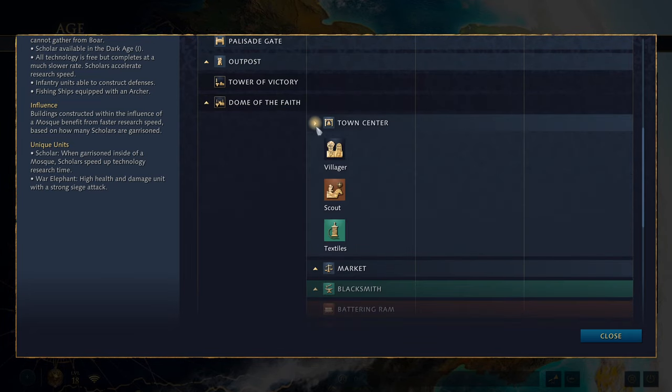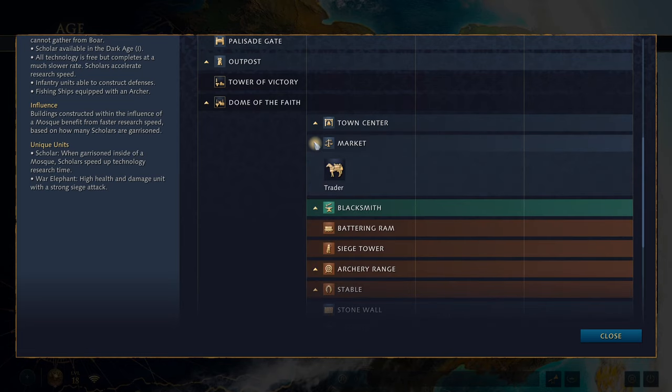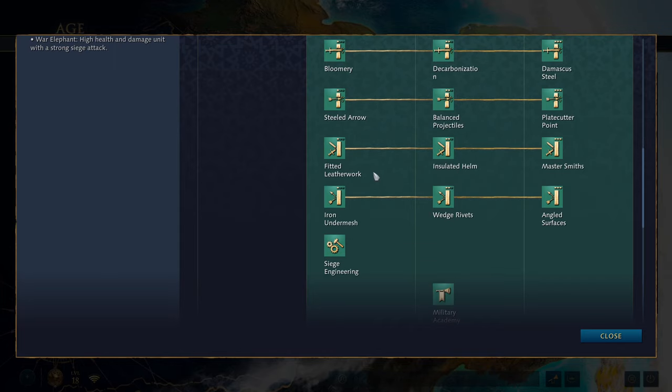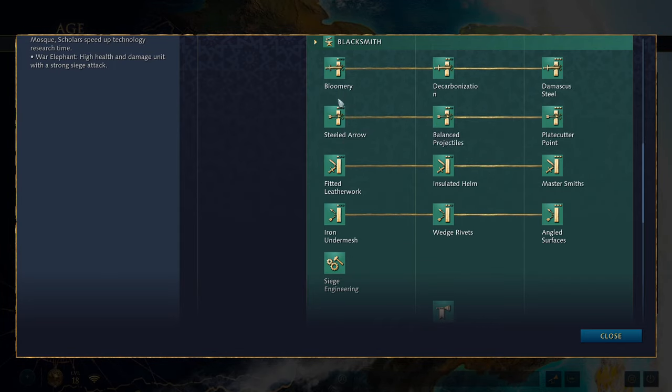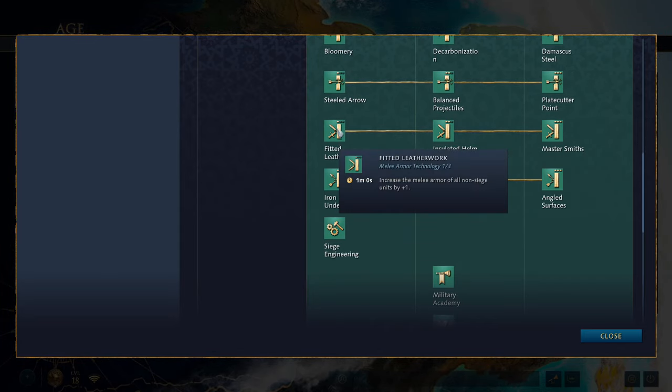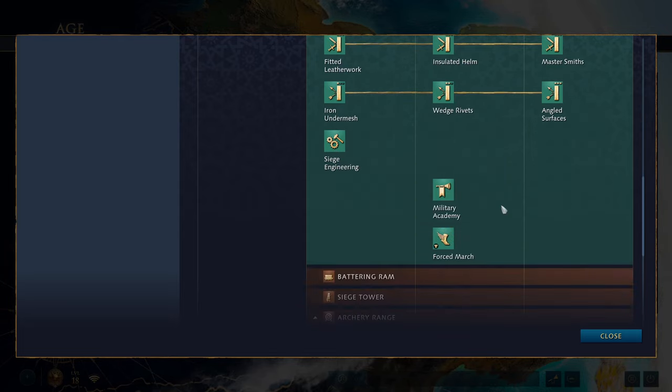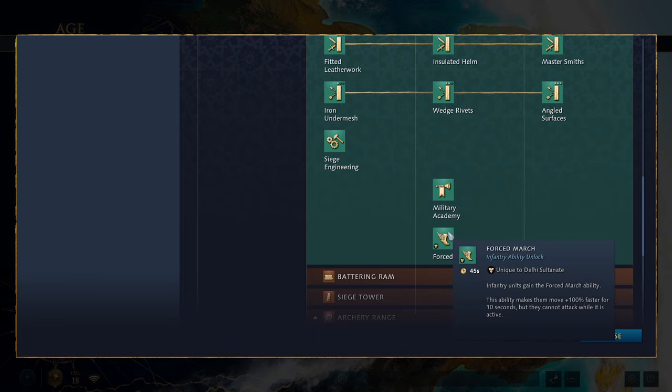Onto the feudal age: you get access to build town centers and the market — nothing special there. You get access to the blacksmith as usual, with melee damage, ranged damage, melee armor and ranged armor technologies, siege engineering for towers and battering rams, and military academy. Then the unique technology forced march: infantry units gain the forced march ability, which is activatable. This makes them move 100% faster for 10 seconds but they cannot attack while it is active — so keep that in mind.